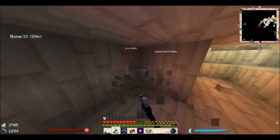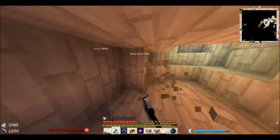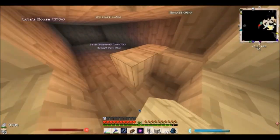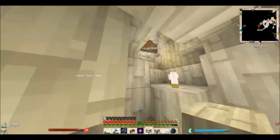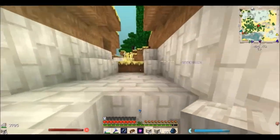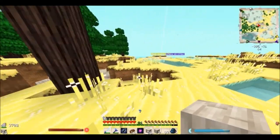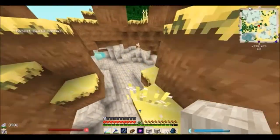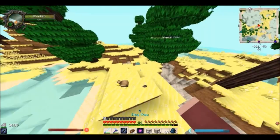Since nothing was spawning, I'm just going to clear out an area, block it off, and hope that something spawns. By the way, the texture pack I'm using is Heartlands — it has ugly yellow grass. Oh look, there's a chicken!